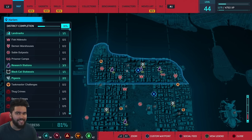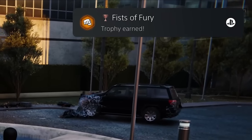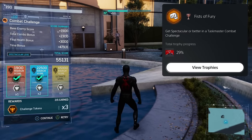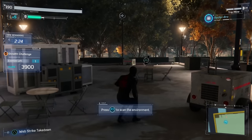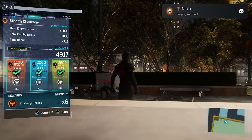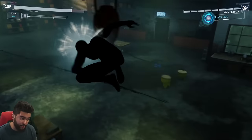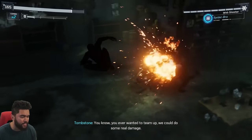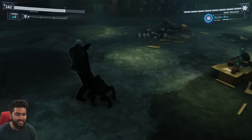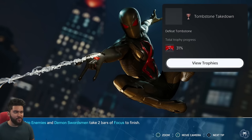Fists of Fury — Get a Spectacular or better in a Taskmaster combat challenge. I wasn't even expecting that. Ninja — that took me like four tries to get on the highest reward. In the last Tombstone mission I'm fighting him — he has a series of side missions where you're trying to figure out where he's coming back from. Tombstone Takedown — Defeat Tombstone.